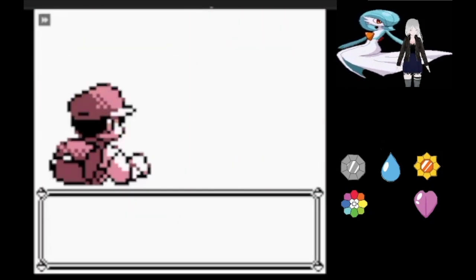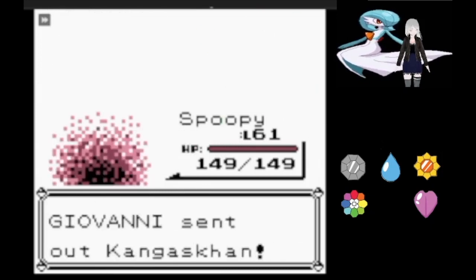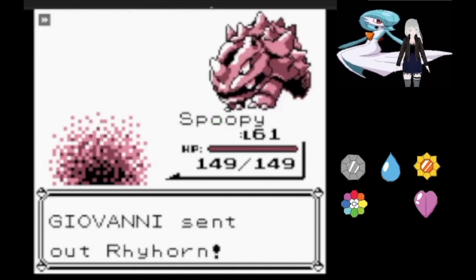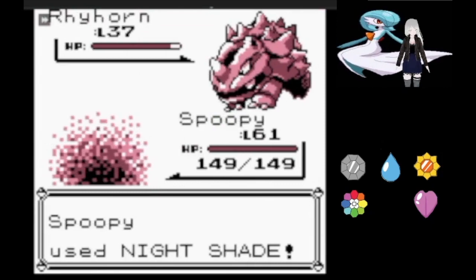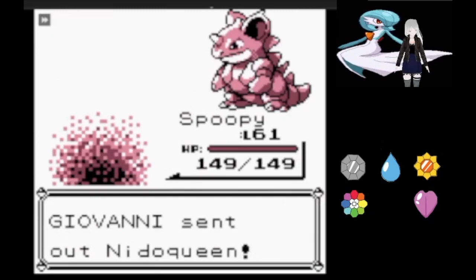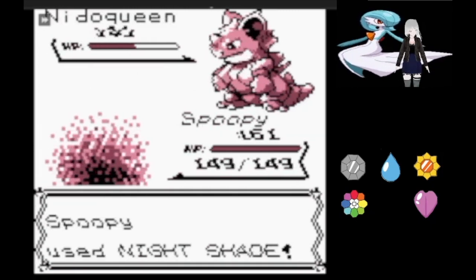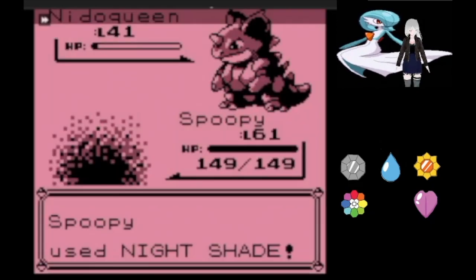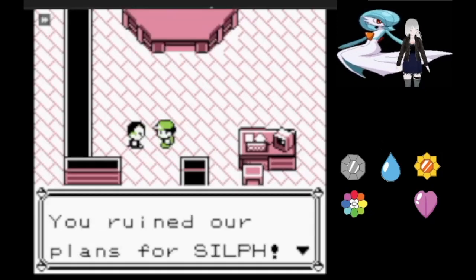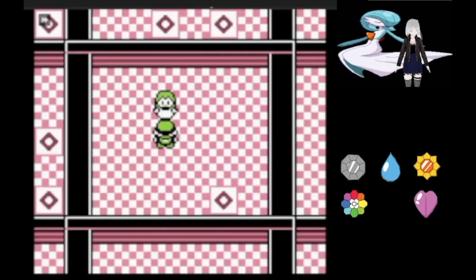Against Giovanni again, Nidorino isn't a Ground type just yet so Thunderbolt takes it out. Kangaskhan just wasn't able to hold out. Rhyhorn is immune to Thunderbolt and hangs on through Nightshade. However, the next Pokémon wastes a turn with an attack that doesn't do anything. Another Nightshade brings out Nidoqueen, which actually took three hits to finish off, but it's fine.